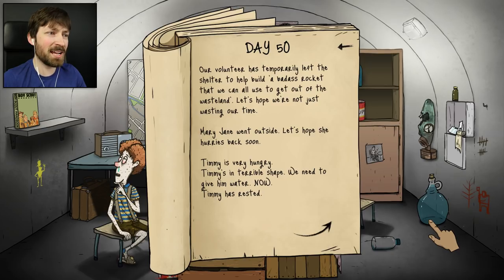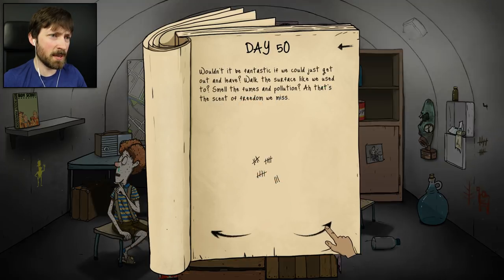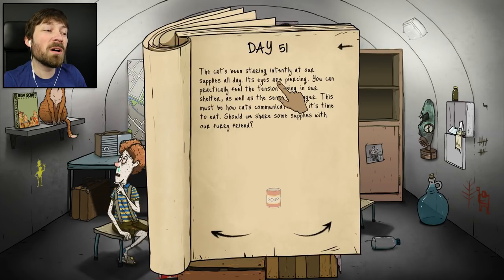Our volunteer has temporarily left the shelter to build a badass rocket that we can all use to get out of the wasteland - let's hope we're not just wasting our time. A rocket! It's day 50, I don't have too many mouths to feed - just us boys now. The cat's been staring intently at our supplies all day - its eyes are piercing, you can practically feel the tension rising in our shelter. This must be how cats communicate that it's time to eat. Should we share some supplies with our furry friend? I only have one and a half cans of soup left. I feel like if I give up that can of soup I can still feed everybody and last to day 60 - so does the scientist need nine more days?